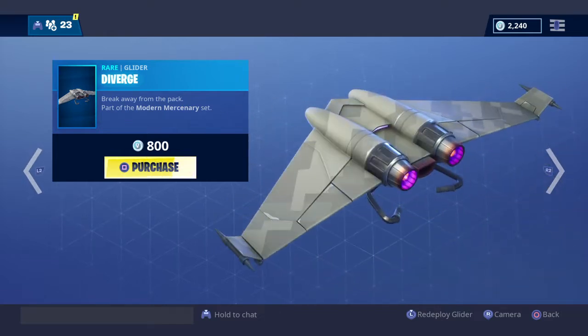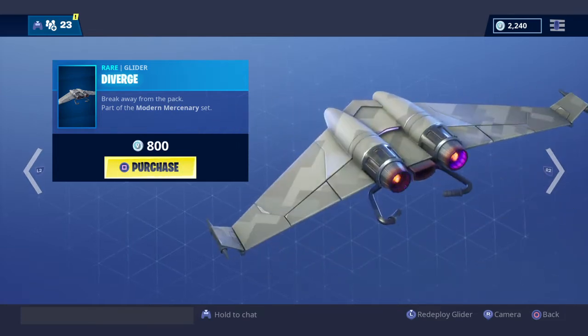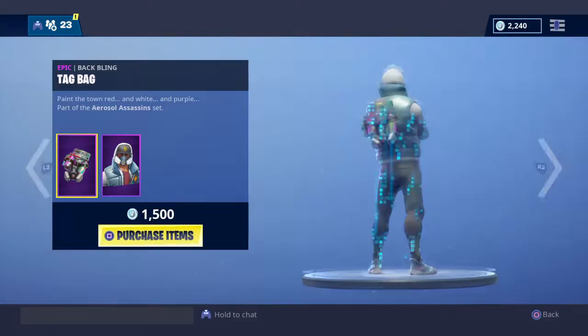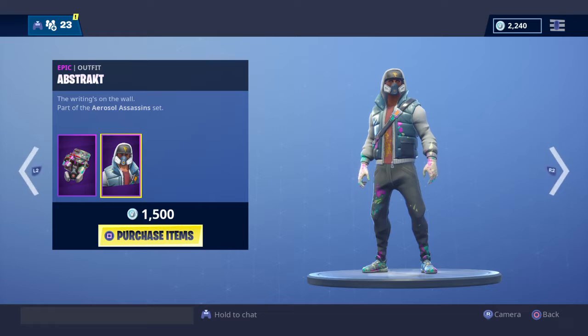The Diverge glider — rare glider, 800 V-Bucks — looks dope though. Then our buddy Abstract is back for 1,500 V-Bucks as always, epic outfit. It was a Season Four outfit.